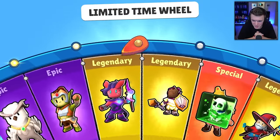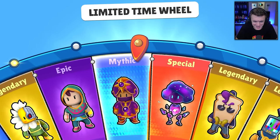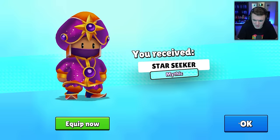Come on, let's get a special or a mythic. I want to get the ugly drawing — the ugly drawing is my favorite, actually, it's so funny. We got the mythic Star Seeker. I love the animation on this one — the stars in the back. That looks really nice.